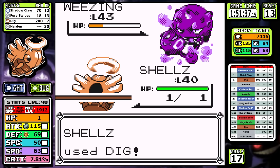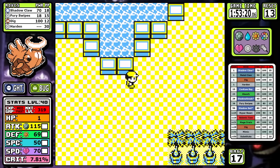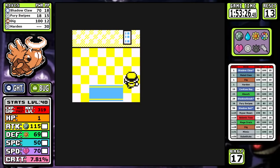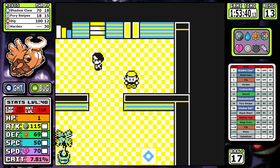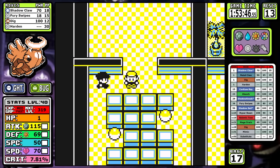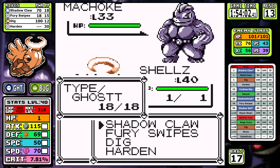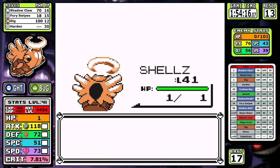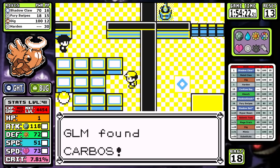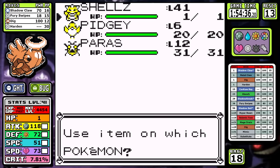Now things get tricky. Heading to Silph Co., your only real options are getting a surf user and going down to Blaine — a fire type trainer who significantly outlevels us — or Silph Co. But Rival number five leads with a Pidgeot, and now Pidgeot actually has a flying move. With good AI and this being a blind run, I really didn't know how bad it could be. Let's just jump straight into Rival number five.